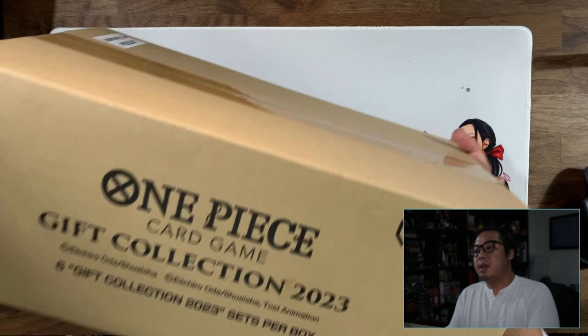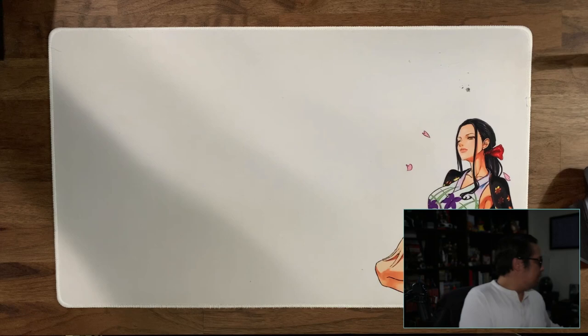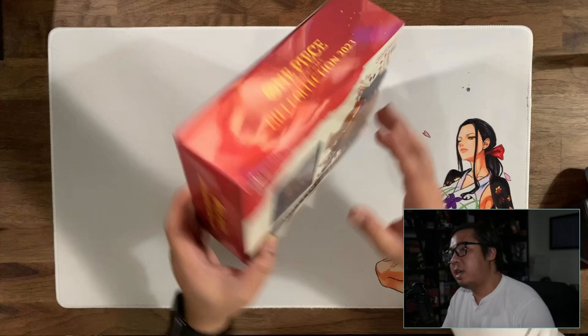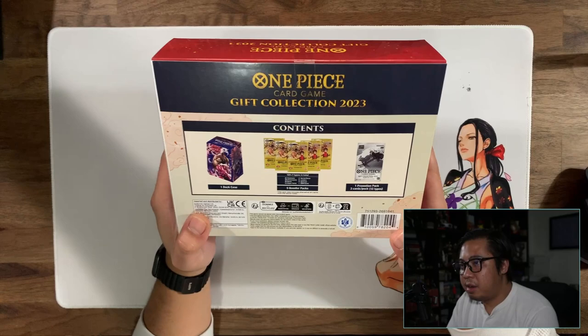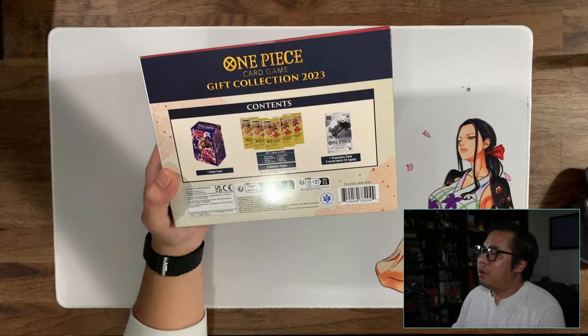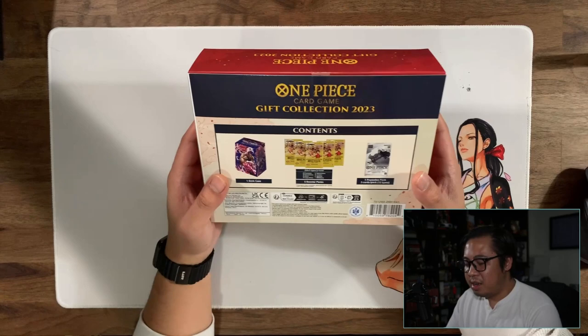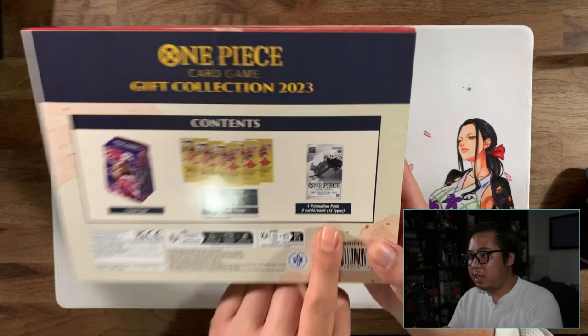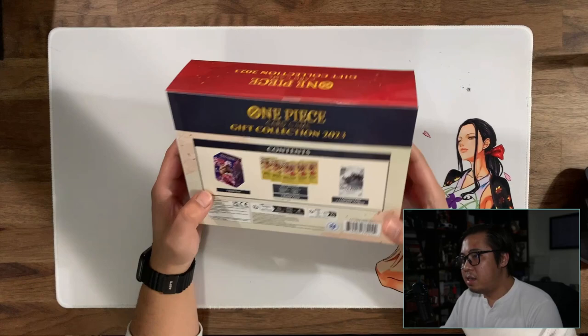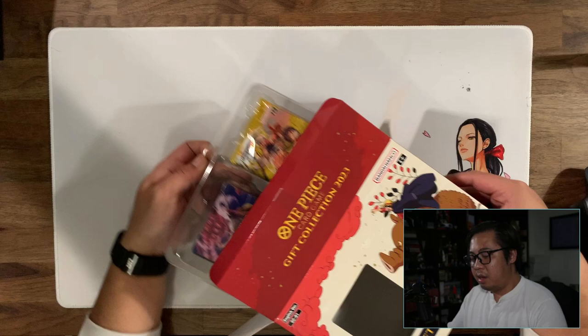We are opening up a case or a display of the gift collection from One Piece. I feel like it's a little early for the gift collection but it is a cool product, and the goal for me is to get at least one of each of the promos. I feel like OPO5 comes out in December and that would have been cool to have for the holiday season, plus OPO5 has more of the chase cards. But the reason I want to get this is to get one of each of the 13 promo cards - one pack comes with three cards.